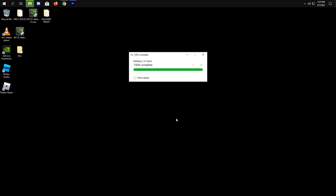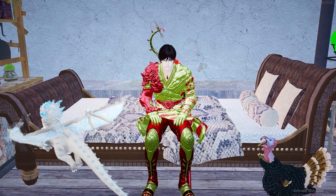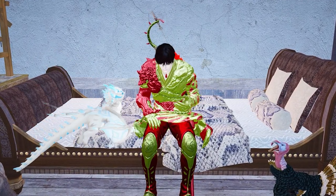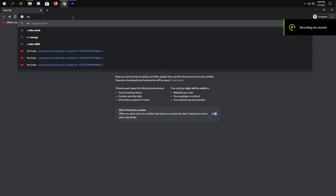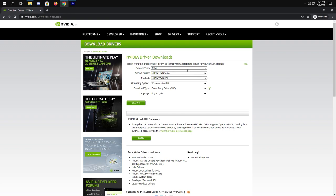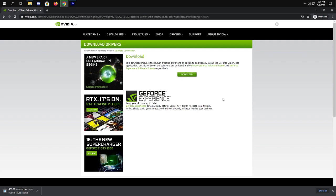Now let's talk about the important things you should always do. First, update your Windows then disable it when done. Second, always check if your graphics card is up to date — it's really important. Third, update your BIOS. To update your graphics card, just type NVIDIA drivers on your browser and click the first link. Type your graphics card specs, click Search, and download.